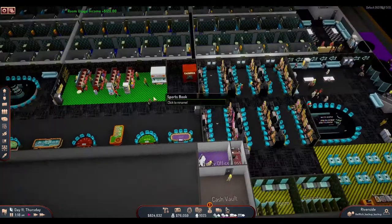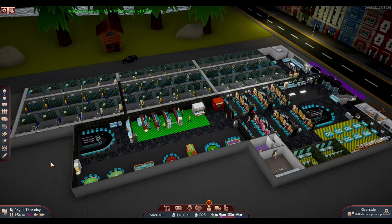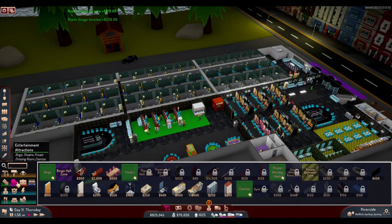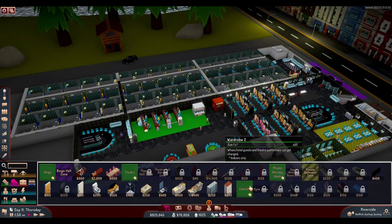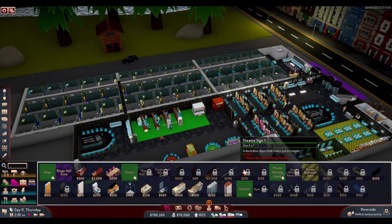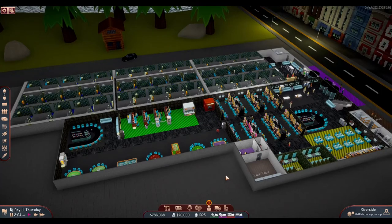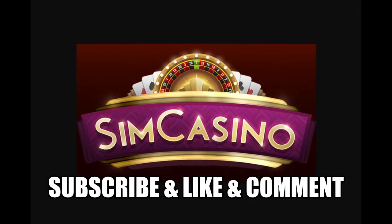That's the building part for sports betting and table games — I hope you enjoyed it. There's one category of facilities we haven't talked about yet: entertainment attractions. That's the plan for the next video, where we'll look at the bingo hall, the theatre, and the gym. They are currently locked and require more research to unlock. If you have any suggestions, questions, or tips, please let me know. Give me a thumbs up if you liked the content, subscribe to my channel, and see you next time!